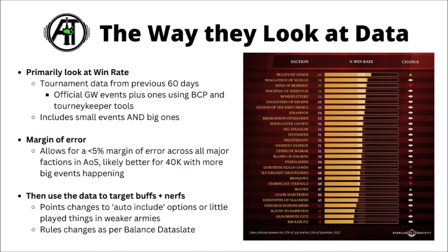They also mentioned their margin of error — apparently they believe these numbers to be correct within a 5% margin of error across all major factions. Presumably the least played factions will have the full 5% margin of error one way or the other, while the bigger ones with more data should have significantly less. It definitely doesn't hurt to be aware of that, and maybe that's part of the reason they're tolerant of anything 5% either side of the 50% line — it could just be an element of chance. Then using this, they use the data to target buffs and nerfs. Particularly for 40k, points changes have really been falling on auto-include type options, things often spammed across almost every competitive list, and often they might buff things that are less played in weaker armies as well, hopefully improving faction strength and game balance both at once.